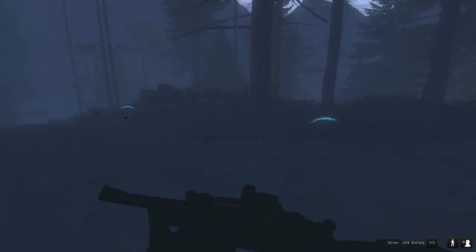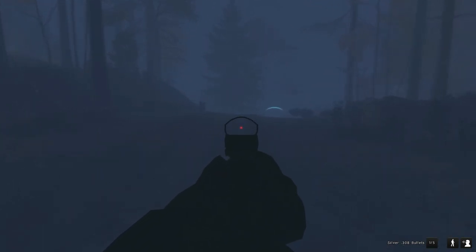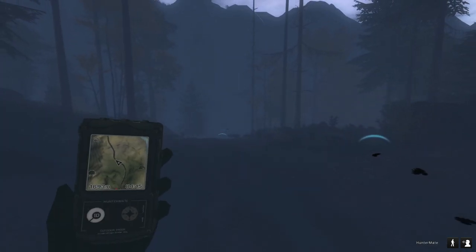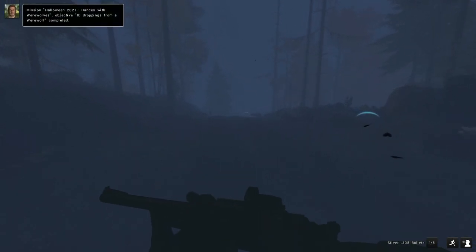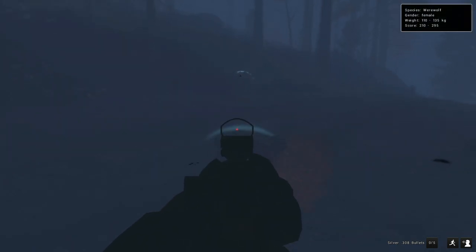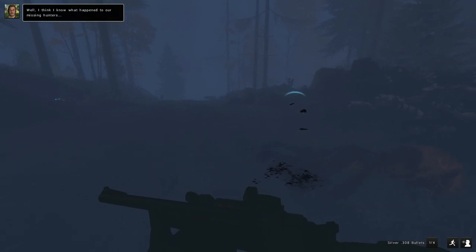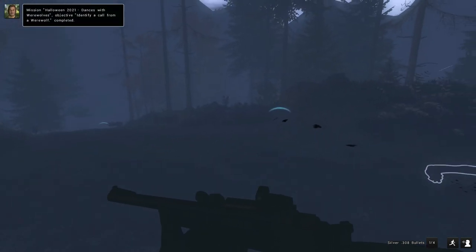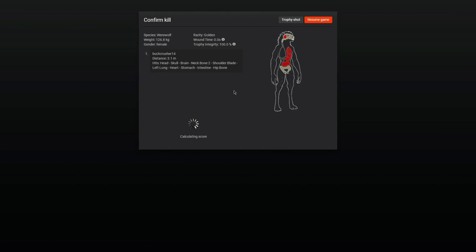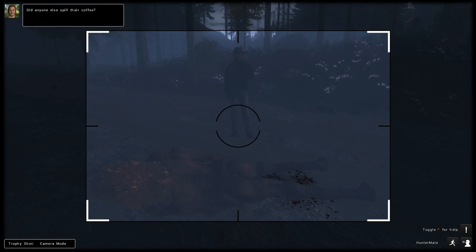There is a droppings track along with a call from another one, so we're about to have a little bit of company, and we also got another objective completed. Please don't charge while I grab this call for the mission — there we go, and here it comes. Nice, that was a gold one! So that went about as good as it could have gone. We got a golden one — it's just a female but it is a 279 female, that's not bad at all.